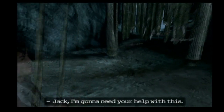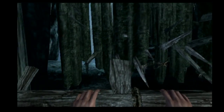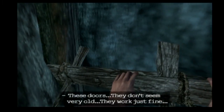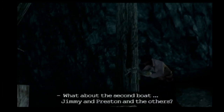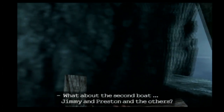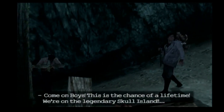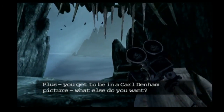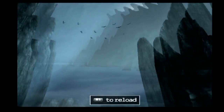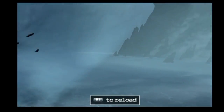Two magazines on backup. Jack, I'm gonna need your help with this — get over here and help me. Some basic puzzle solving. These doors don't seem very old; they work just fine. What about the second boat? Jimmy and Preston and all the others — I just hope they were able to get ashore. Nothing's gone right since we set foot on this island. Come on boys, this is the chance of a lifetime — we're on the legendary Skull Island. You get to be in a Carl Denham picture. Well, I have faith in you, Mr. Denham — I'm sure we'll make a very fantastic film.